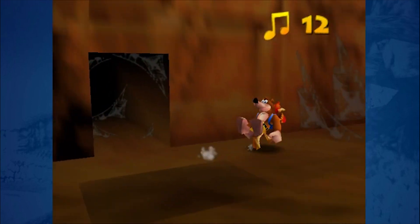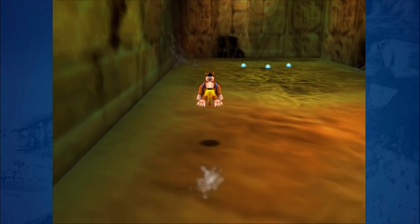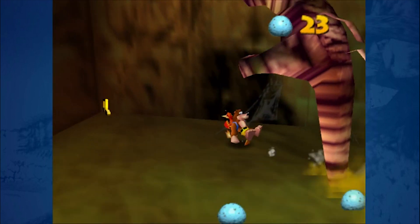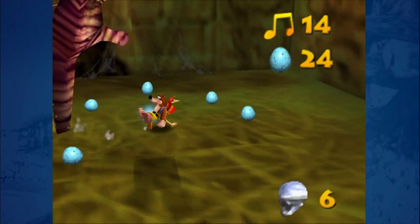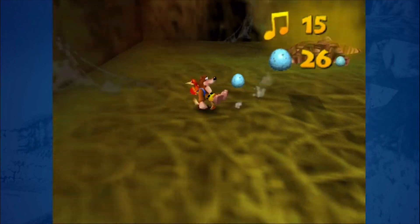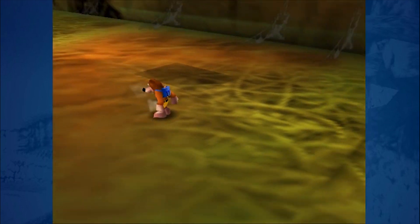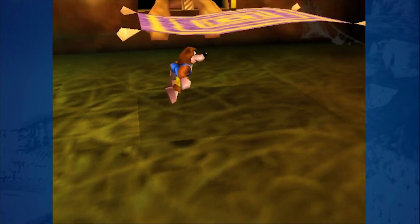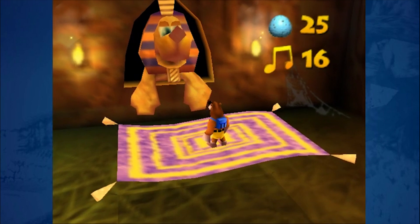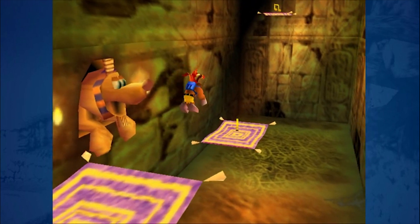Are there notes on the ground or something? Because then we'll just walk around real quick. Oh, Mumbo token, and eggs. These hands — you can just run away from them. They're supposed to be really scary, and they kind of are, because I don't think you can kill them. Could be wrong. Just run away — give him an egg and the magic carpet rises.